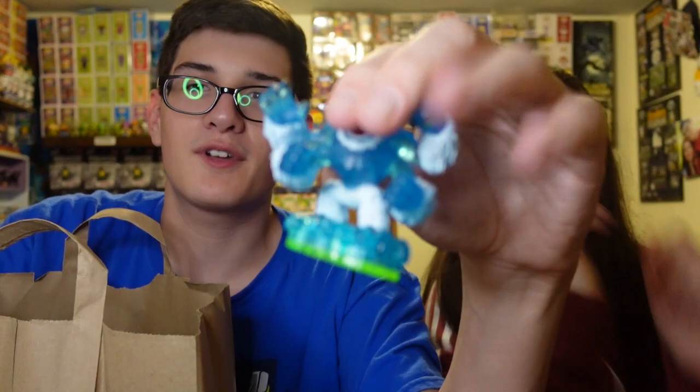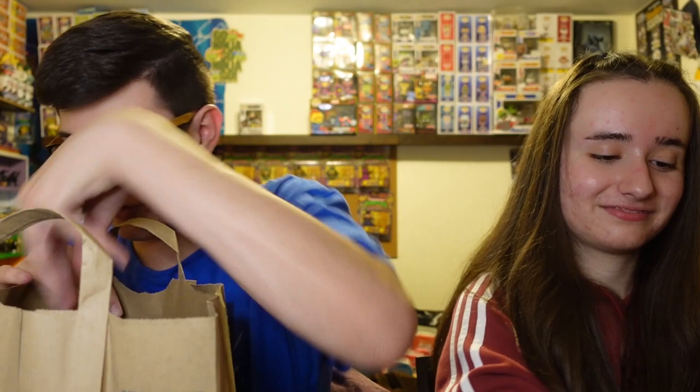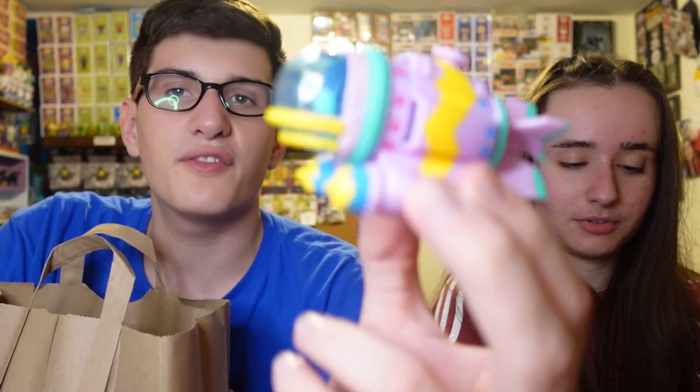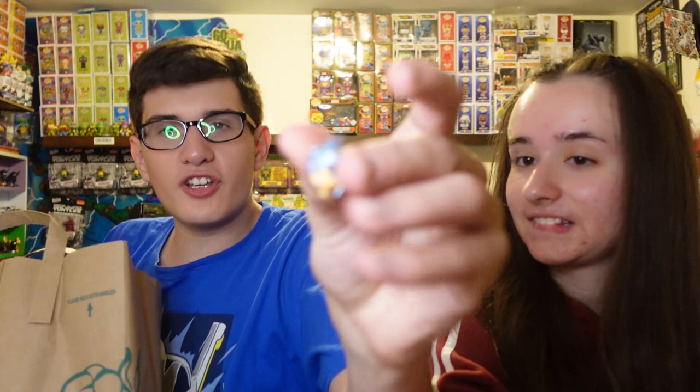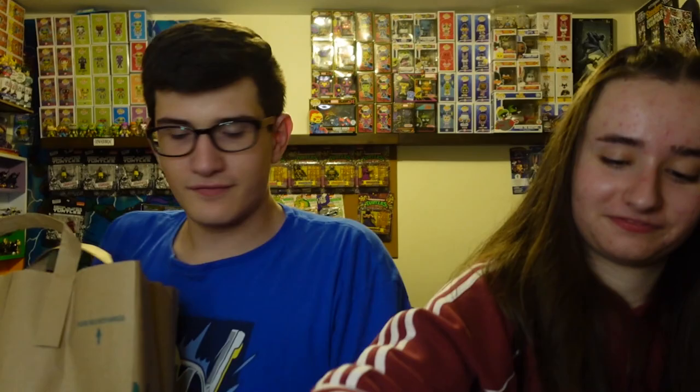We got a Wash Buckler — together forever, though he wasn't put together correctly. We got a Slam Bam covering his face completely. We got a Punk Shock — you already know — and the Easter variant of that, heck yeah! We got a Lob Star normal one, a Holiday Dive Bomber, a Series One Wham Shell. Found Chill's head too! We got a water crystal — keeper for sure — and Light Core Wham Shell. Look at that boy, that is awesome! Out of the water element we got four keepers.